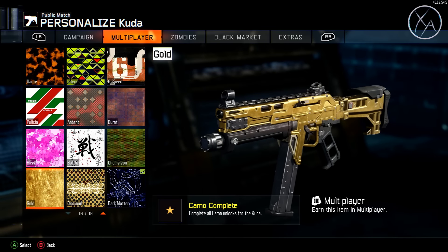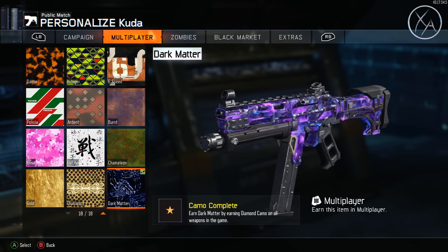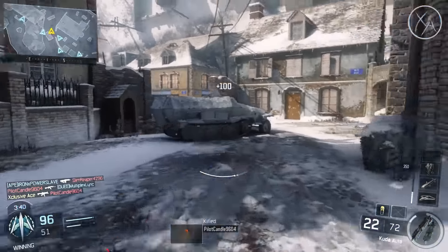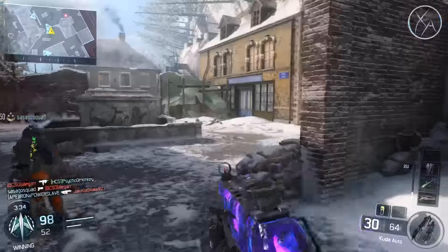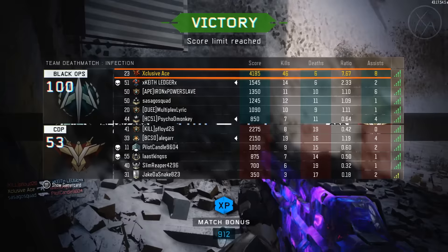Once you get all these camos done you'll unlock the gold camo for that gun. Diamond camo is earned once you get gold for every gun within a class - so gold on every SMG unlocks diamond for all SMGs. Then once you get diamond for all classes, that's when you get dark matter. That wraps up episode one of my dark matter guides - let me know in the comments which class you'd like me to cover next. If you enjoyed the video, a like is always appreciated and don't forget to subscribe.